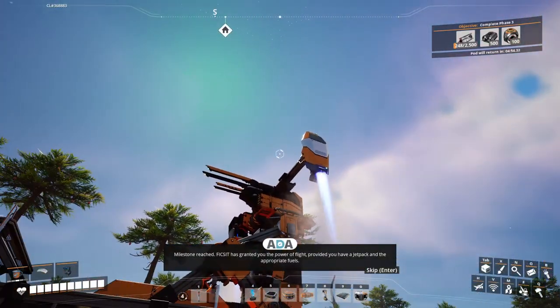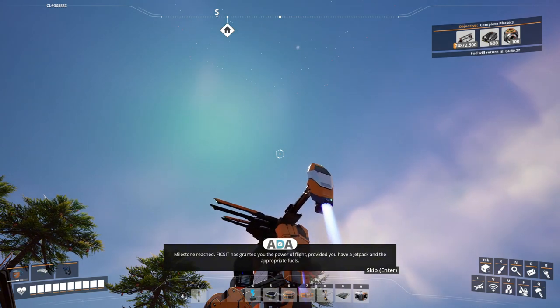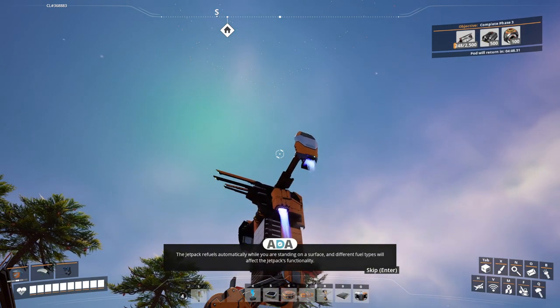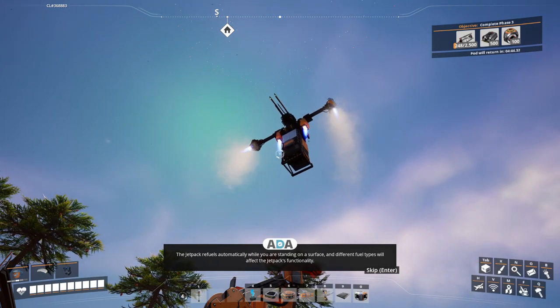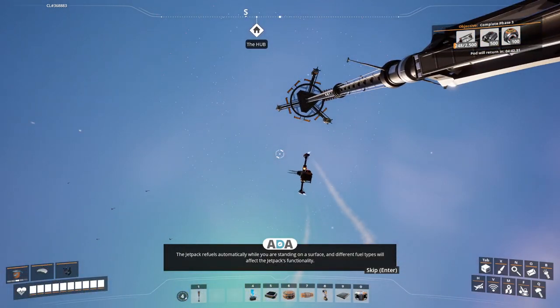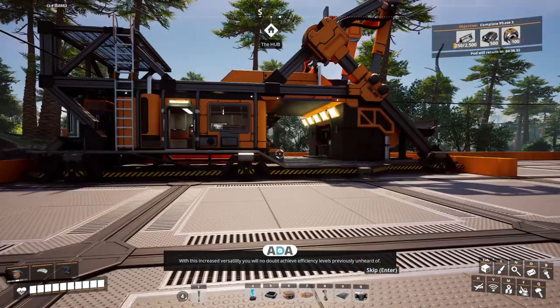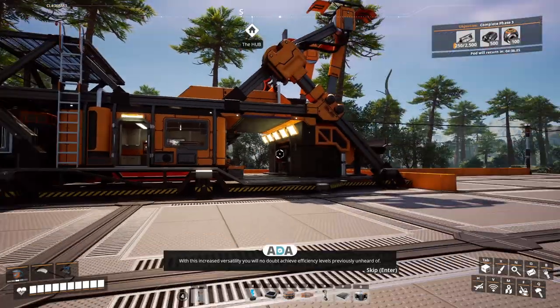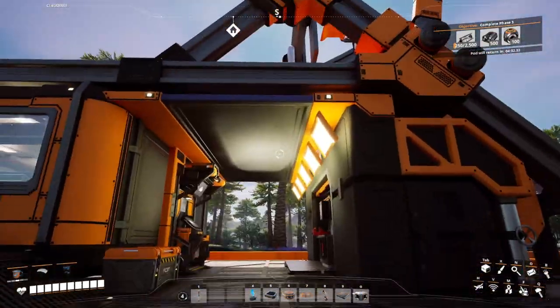Milestone reached! Fix-It has granted the power of flight, provided you have a jetpack and appropriate fuels. The jetpack refuels automatically while standing on a surface, and different fuel types affect its functionality. With this increased versatility, you'll no doubt achieve efficiency levels previously unheard of. And Ada proves she knows how to make a point.